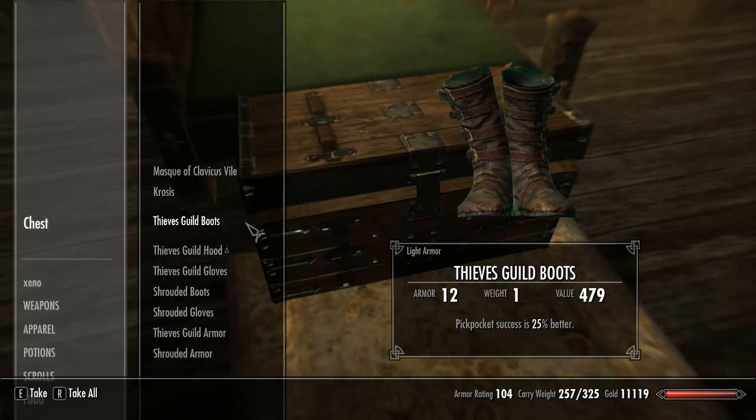Now keep in mind, if you plan to get your pickpocket skill pretty high, you might want to get the Thieves Guild boots. In my case, they make pickpocket success 25% better, so this will help you in not getting caught.